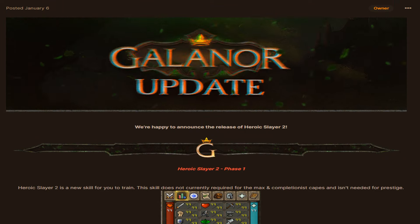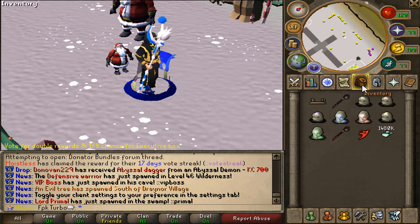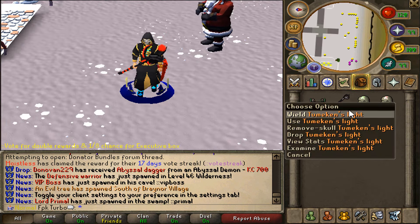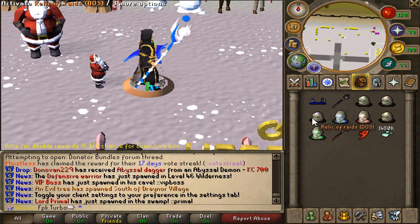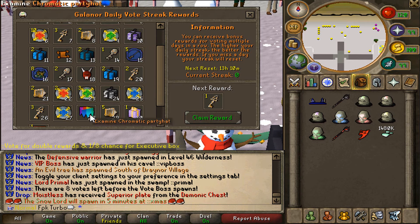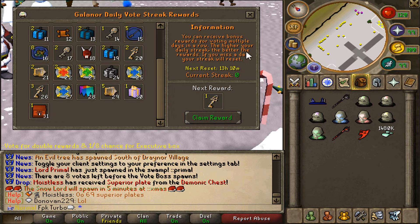Let's head in-game and check out these updates. Here we have the new items: the PP spirit shield, magic aura, secret heroic boots, magic supporter ring, secret heroic necklace, legendary spirit shield, range aura, and all the beautiful relics. Voting is also super profitable at Kalanor RSPS — I highly recommend voting every single day to earn the Kalanor daily vote streak rewards.